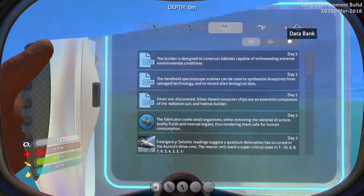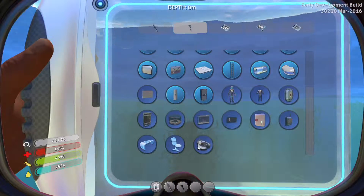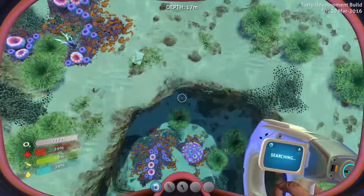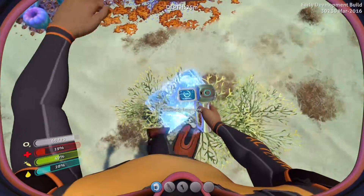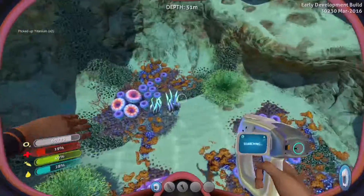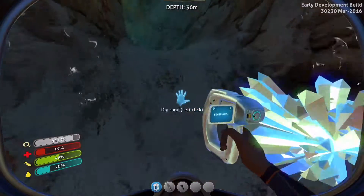Let's check the data bank — seamoth. It requires a whole lot of stuff, but once you actually build it, it's really worth it. And once you unlock a blueprint, you actually get titanium instead of blueprint parts. So that's pretty cool — you can get a lot of free titanium from blueprints that you already have.